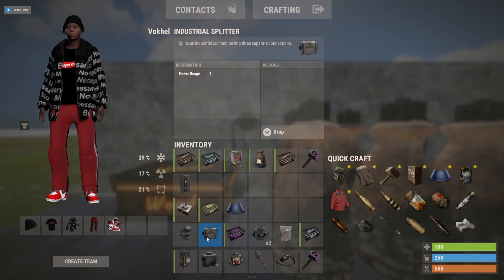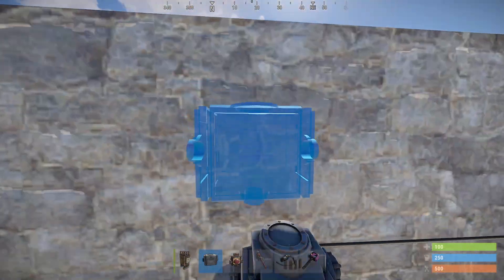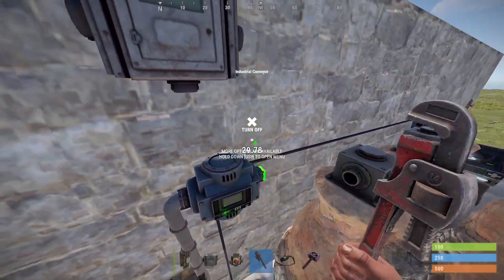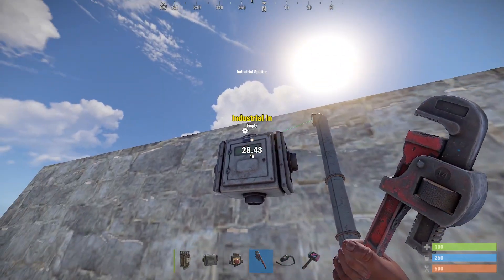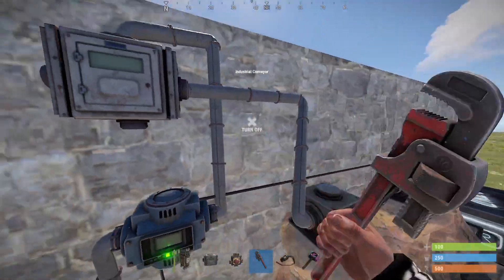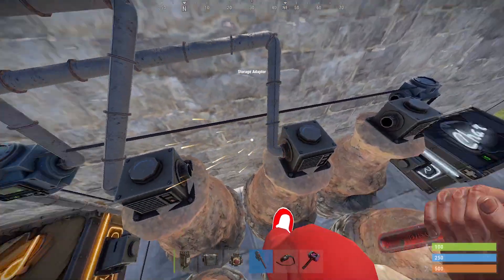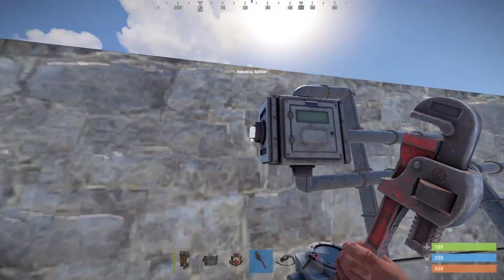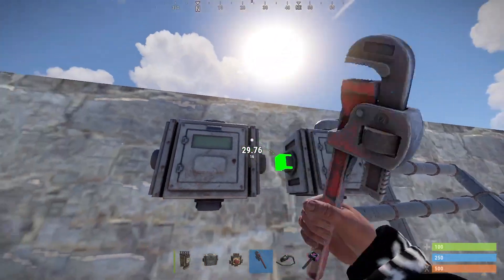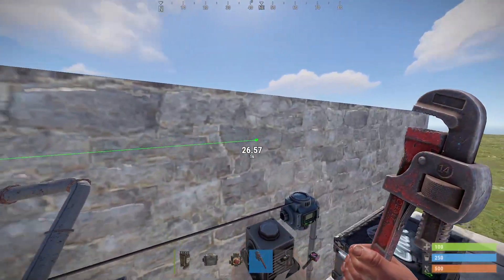We're going to need splitters now. With a splitter, you can make it as crazy as you want. This one goes into the in, this one goes to this one, and this one here. Now we have one opening left, so we're just going to place another one like that, then we can continue again on this way.